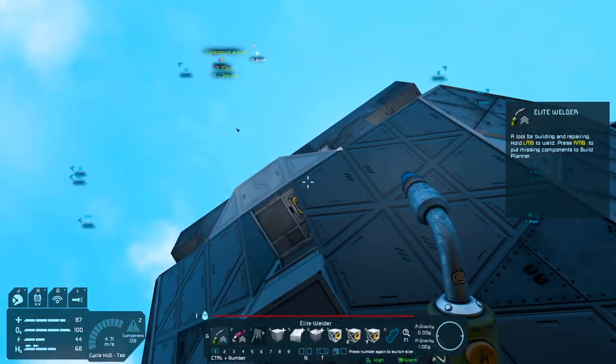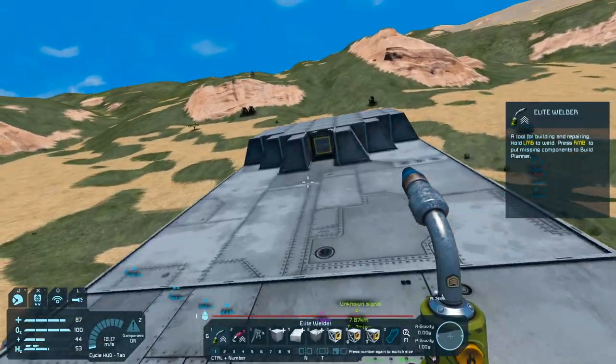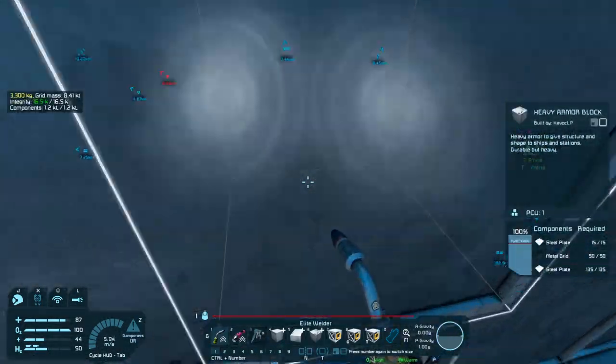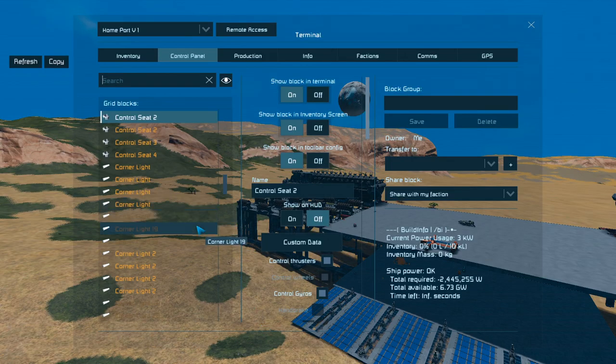We're back and we're parked. All of the tanks are in stockpile mode because it needs it, and we're at 100%. I need to get — does BB have batteries? It does, okay.